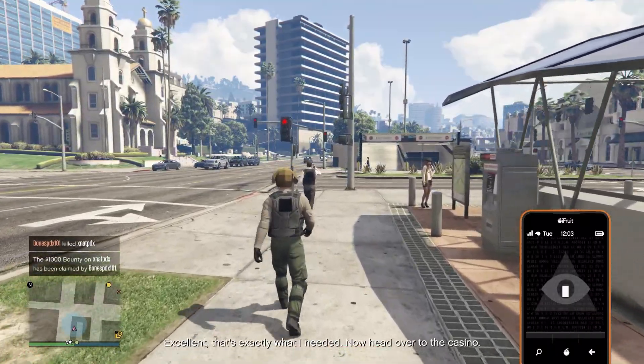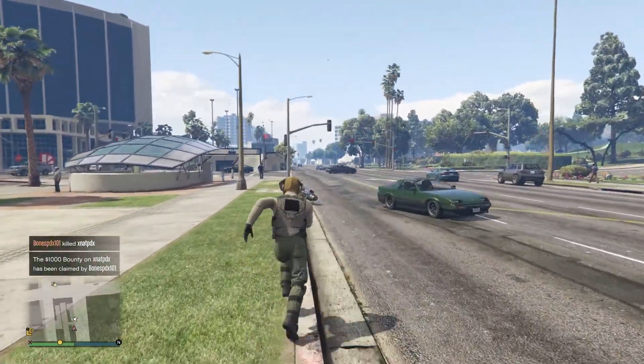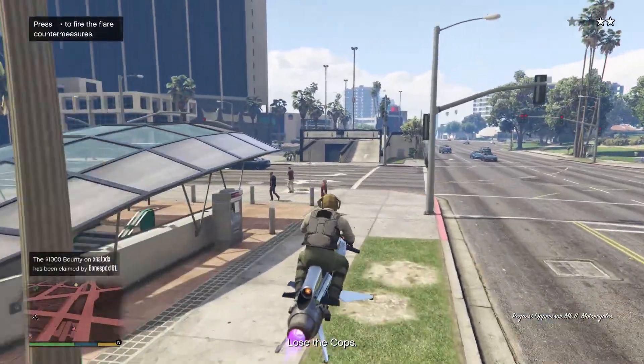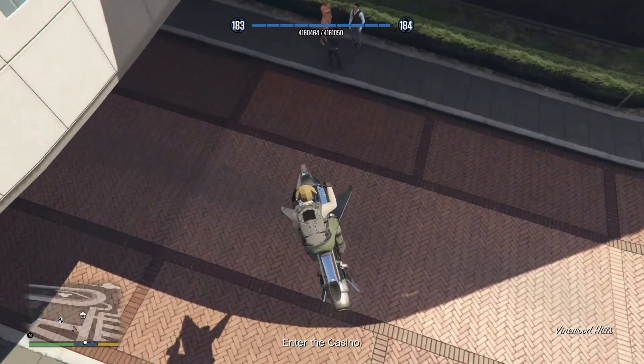When you shoot the guy you get the cops on you. Usually when you hack them you don't get the cops, but I was kind of surprised this time when I got on my Oppressor — I did have the cops on me for some reason. So you've got to fly around until you get them off, then go to the casino.